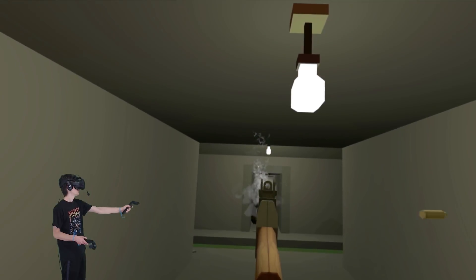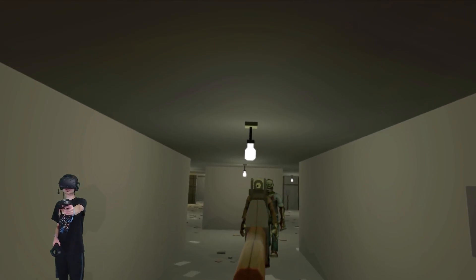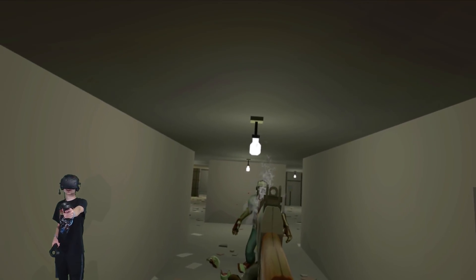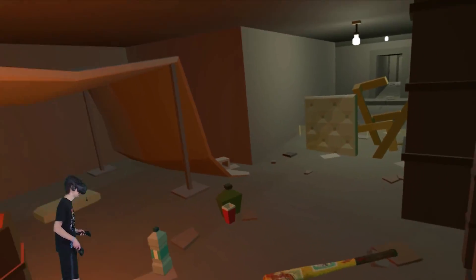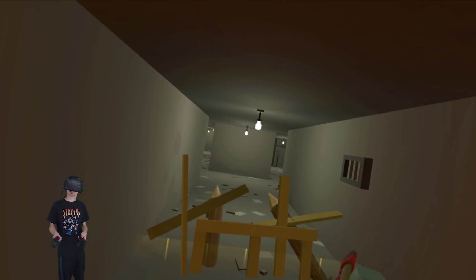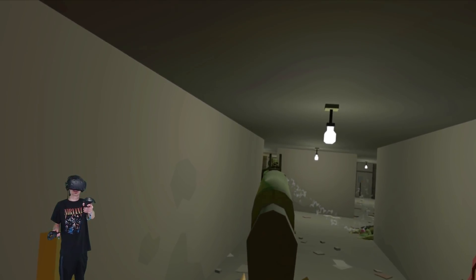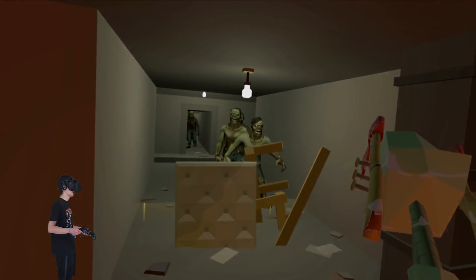Take those ones out first. There we go. Oh no — that zombie has a paper bag on its head! Got him. Switch to this gun — I don't know if it's better but we'll try it. This is a pretty good spot because they can only come from two directions. Oh, we got a crawler — got him! Got him! I love this gun — this gun's awesome.